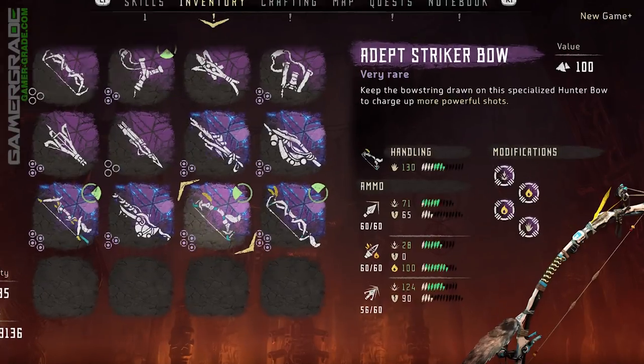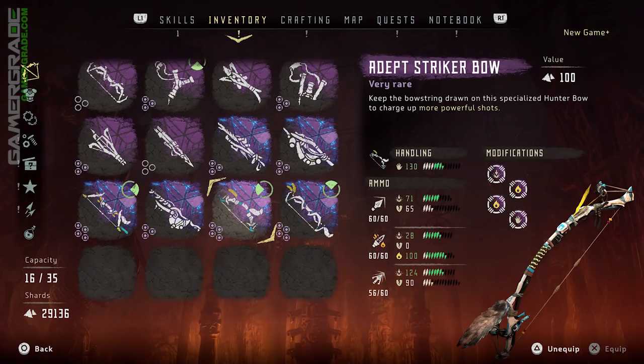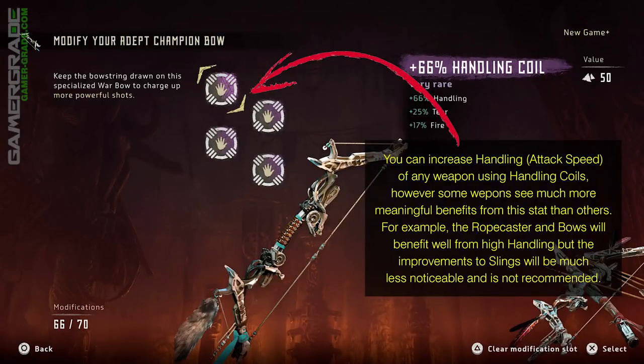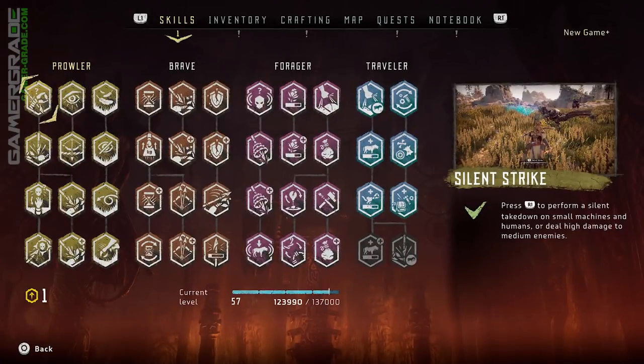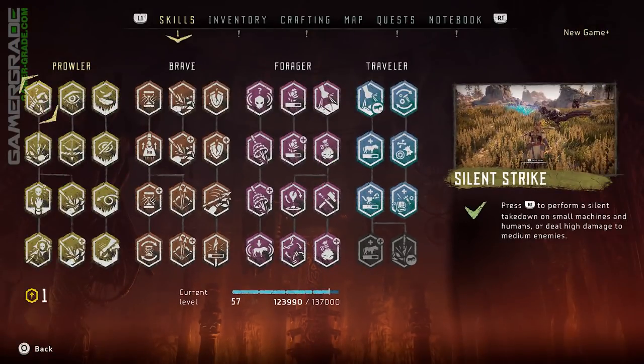The handling stat of a weapon is indicated by the hand icon and essentially improves draw speed, reload speed and fire rate, basically increasing your attack speed. Weapons with high handling tend to synergise well with the concentration plus, fast reload, and the double and triple shot skills. Handling can be further augmented on all weapons via core modifications. Normally once you slot a modification into a weapon or outfit it cannot be removed, and applying a new modification into the same slot will overwrite and destroy the existing one. To avoid this, you will want to acquire the Tinker skill under the Forager tree, which is a tier 4 skill requiring 3 skill points to unlock, and will allow you to freely swap out and test modifications without destroying existing ones.